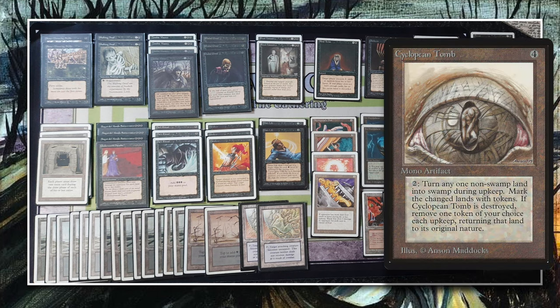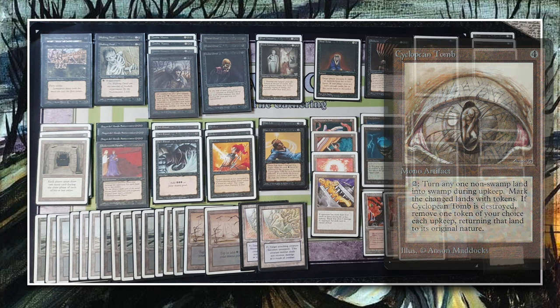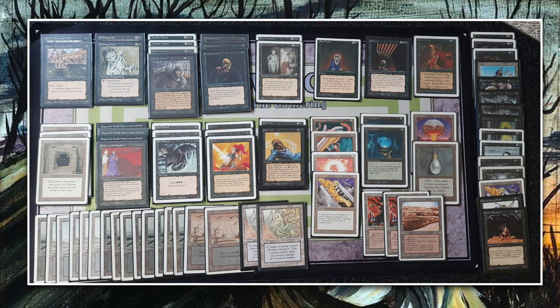Zombie master is often used with cyclopean tomb and evil presence — you give your opponent a swamp, your zombies have swamp walk, they're unblockable. Another strategy pairs it with Nevinyrral's disc: blow everything up, your zombies regenerate so you don't lose them. Interestingly, we don't see evil presence or cyclopean tomb here, though at this tournament most players run black mana anyway.